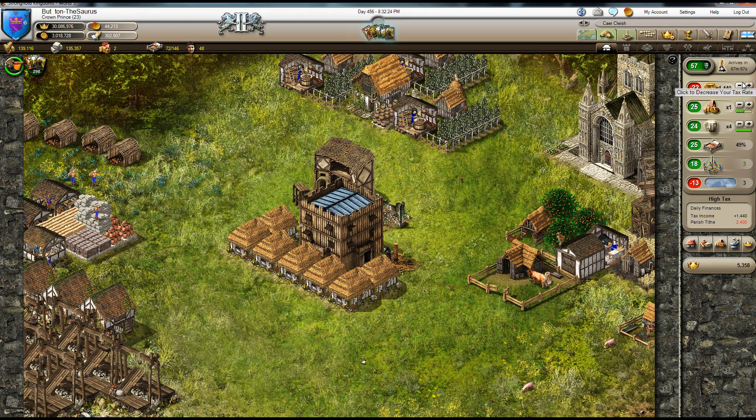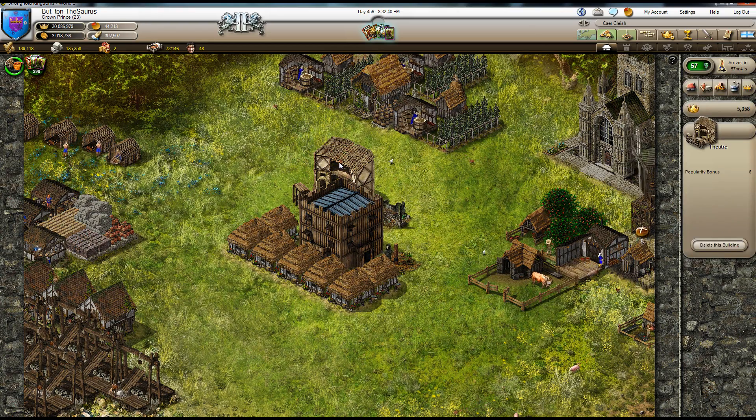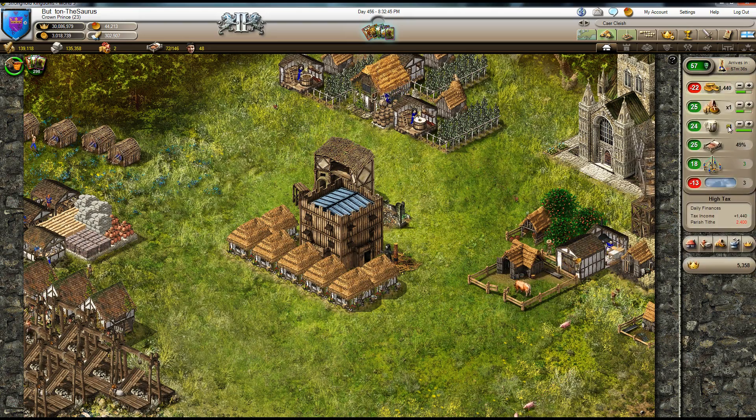So there's a balancing act between gold and honor that you always have going on. There are other things that affect your rates too, like how much housing space you have, entertainment buildings like the juggler here, weather, and other things like the presence of wolf flares, disease, and enemy castles, which will all have an effect on this category.